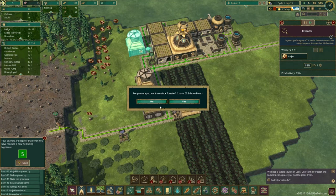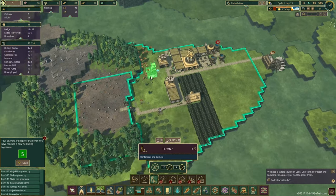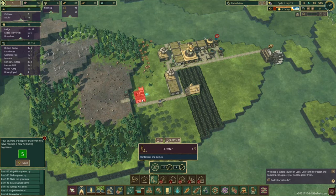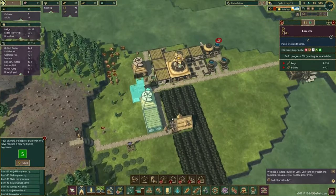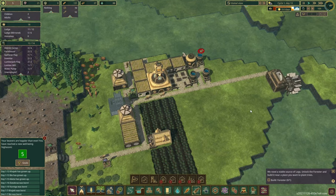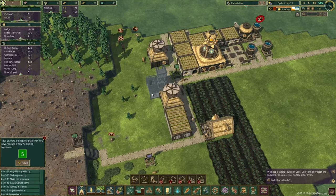I'm going to get the forester to plant around where the original forest was. We'll clean up all the stumps too, because when we plant the forester's fields you don't want random stumps getting in the way — you want to control what you grow. The inventor is finished and we now have enough science to unlock the forester. Placing him here he can maximize coverage of both the top and bottom areas where the trees were. He needs seven planks, so we need to activate the lumber mill and find a worker — some of the kids have grown up and one has gone straight into producing planks, which is perfect.